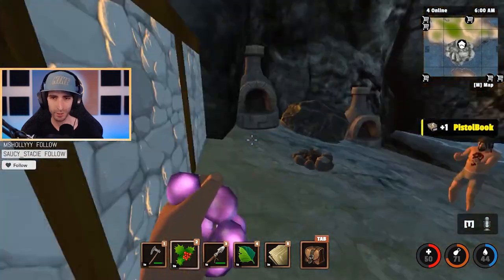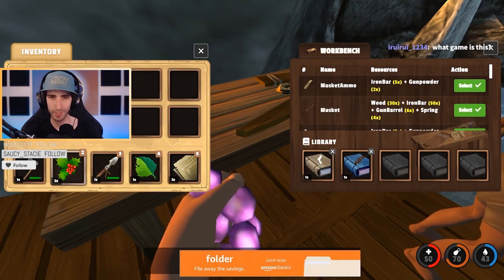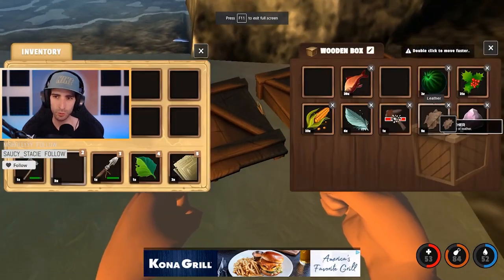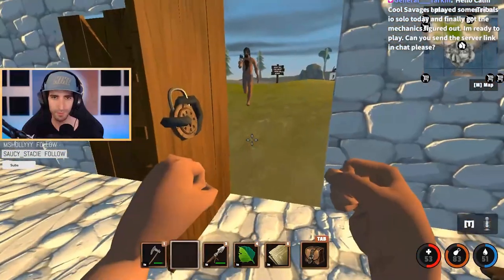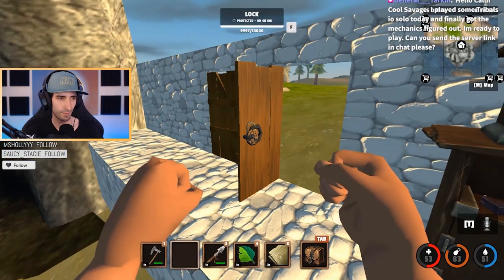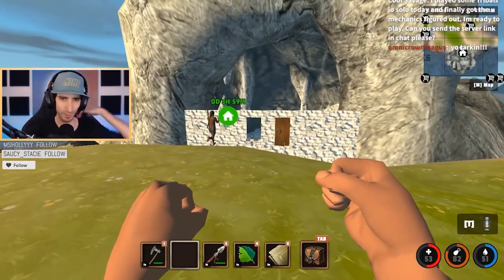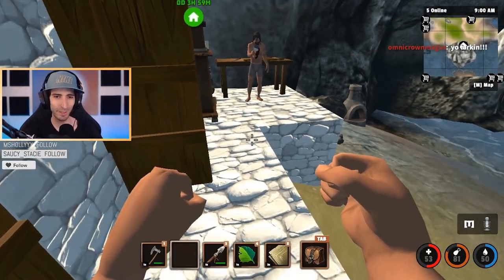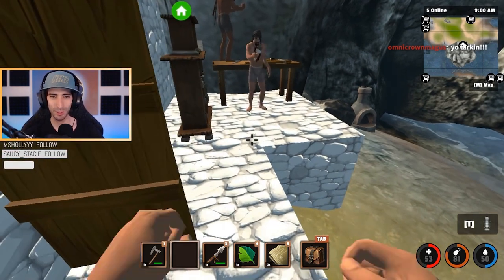Oh, I didn't know you can upgrade that! Nice — where did you get these? You can put these in the toolbox. Throw them in — boom, now we can craft a pistol and a musket! I just need like two more leather and I can make the tribal banner. General underscore Tarkin says hello — they played some tribals, loved it, and finally got the mechanics figured out. They're ready to play and want the server link. Before I send it, look — we're doing a cave base on a new server with much more room.